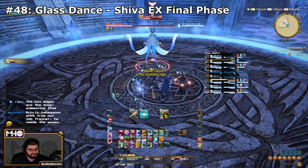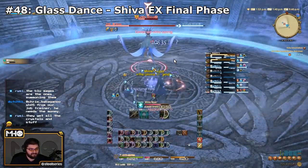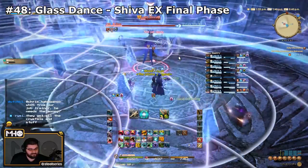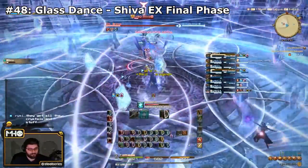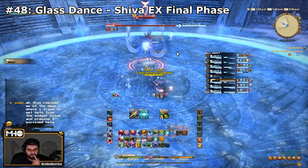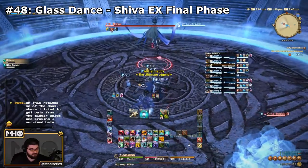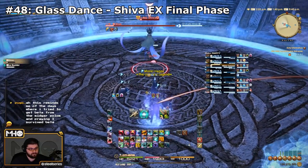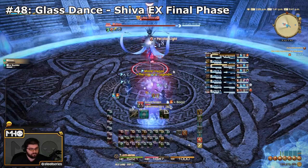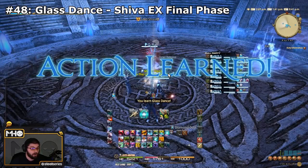Next up is Shiva, and Glass Dance is Extreme-only. This is probably the most annoying one to learn of all six primal skills — not only is it Extreme exclusive, but it's really late in the fight, usually about two and a half minutes in before you see it for the first time. Basically get her to her final phase, let her do Diamond Dust, and then wait until she changes to the bow and does that giant 270-degree AoE — that's Glass Dance. It took me 89 Shivas in one day, and then 12 kills later the other half of the group learned it as well. Good luck with Glass Dance.